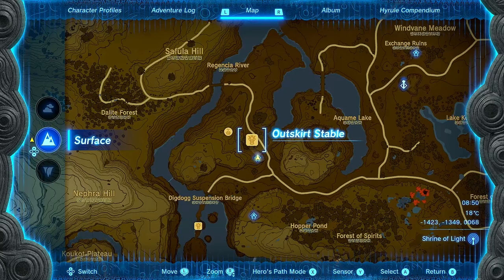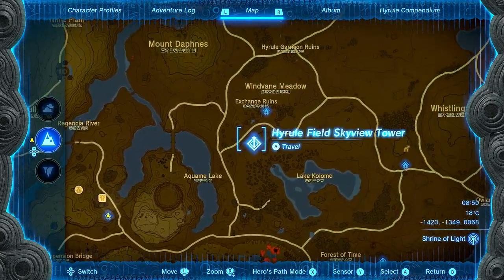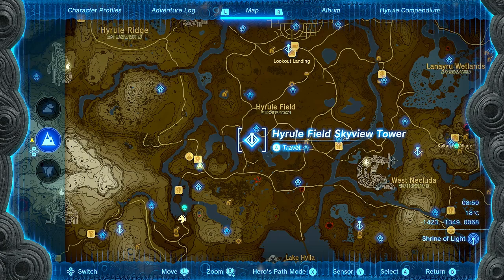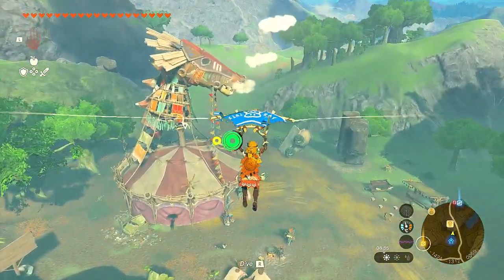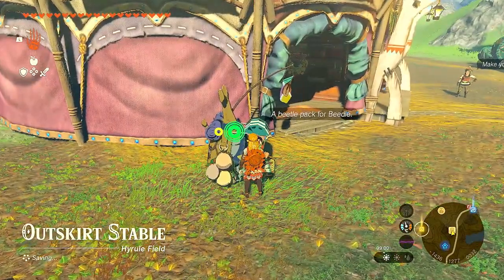First things first, the location I'm at is Outskirt Stable, which is really close to Hyrule Field Skyview Tower. Over here you have Lookout Landing — I think this is the second tower. Hyrule Field Skyview Tower is pretty easy to find. Over here near this shrine you've got the Outskirt Stable. The reason why you want to be here is because Beetle is going to be selling you the lizards that you need for this.